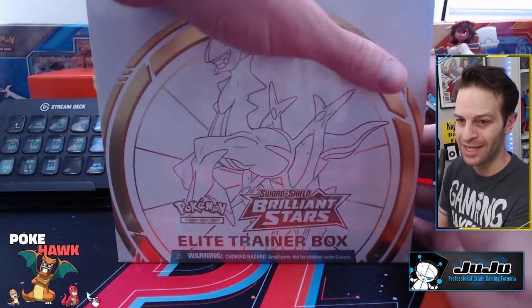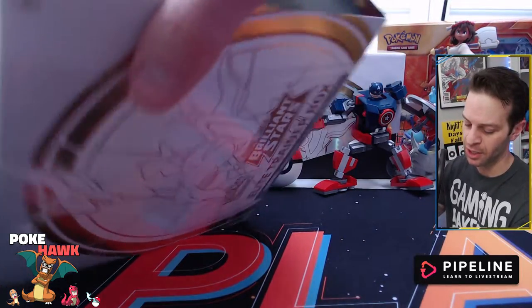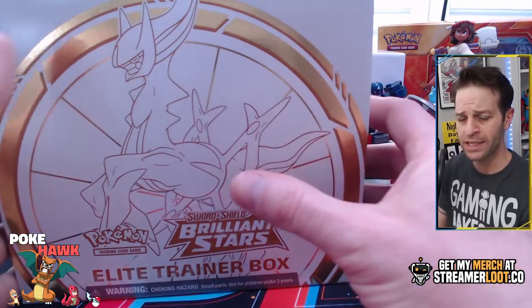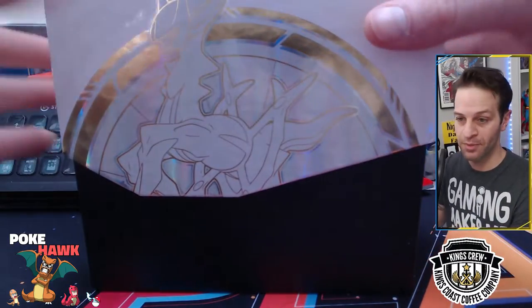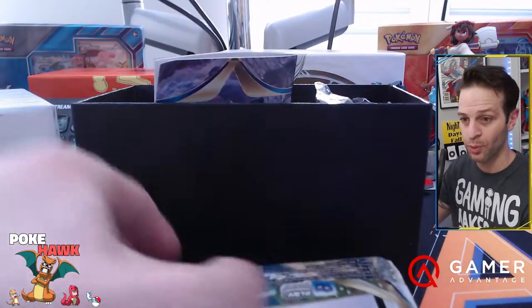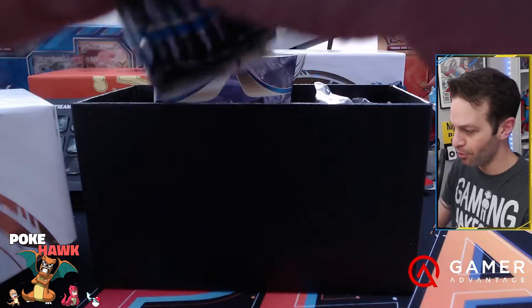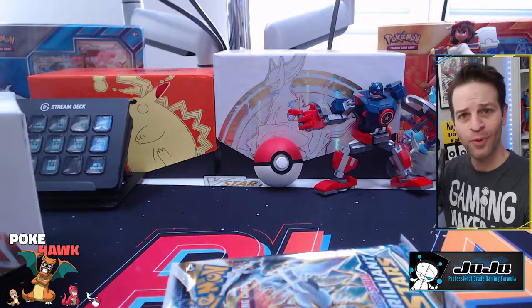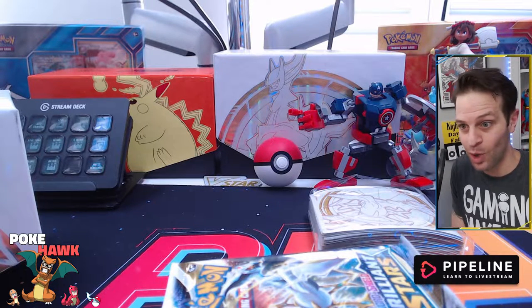The Brilliant Stars Elite Trainer Box barely fits in here. We're going to pop on into it. As you know, Brilliant Stars came out February 25th of this past year. We're kind of in a waiting game right now until May 27th when Astral Radiance comes out. We will be getting some new Pokemon TCG product in the meantime, coming out over the next couple of weeks. Some are still sold out based on pre-orders. I'm going to try to get lucky and go to a couple of different places day of, whether it is the Arceus Statue Box, or other tins and card sets. And then in July we've got Pokemon Go coming out as well, which is kind of cool.